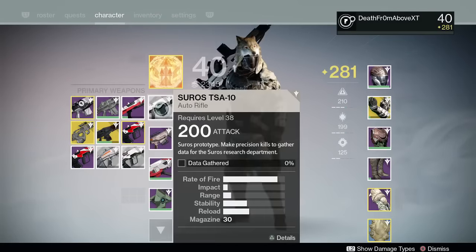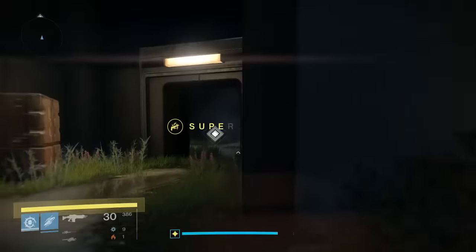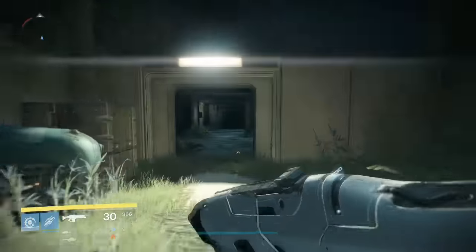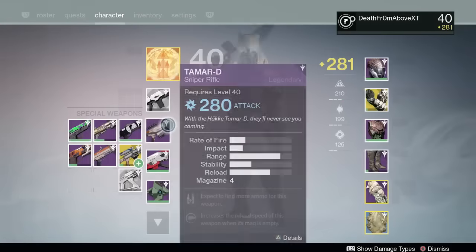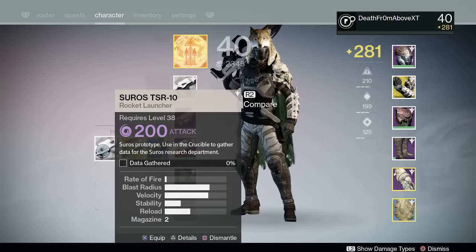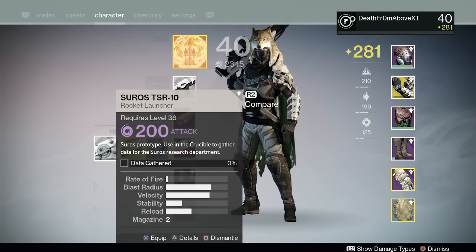Then we have the Suros TSA-10 auto rifle — you just have to make precision kills. Same for the Hockey test pulse rifle, just precision kills. The other two are crucible test weapons, same as last week: the fusion rifle, the Amlan test FR1 — get 10 crucible kills or assists — and the Suros TSR-10 rocket launcher, which requires 10 crucible kills.